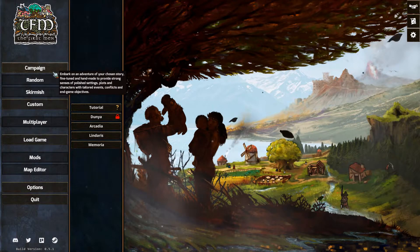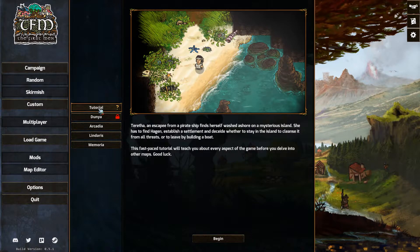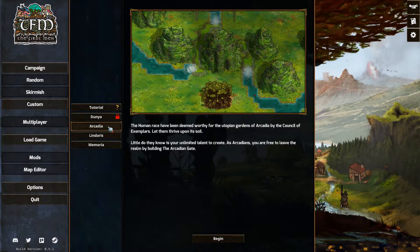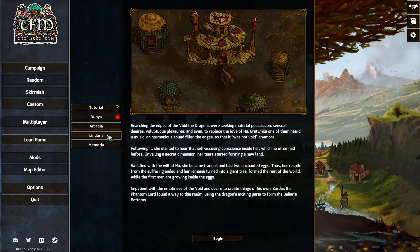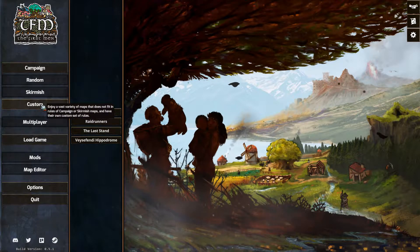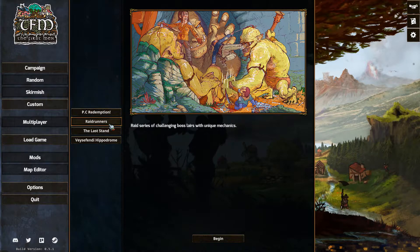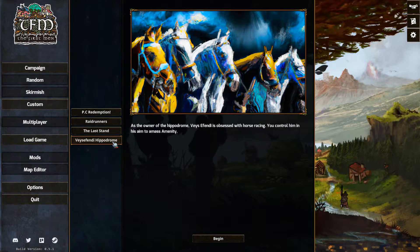There are two main options you're going to be using when starting a new game: Other Campaign, which will have a tutorial and three different maps - a peaceful sandbox, one where there are increasingly stronger and larger waves of enemies that you have to defend against, and one where there's a boss you have to defeat, but at the corners of the map there are mini-bosses you can kill to make the end boss weaker.